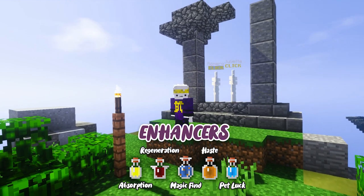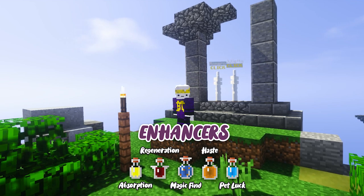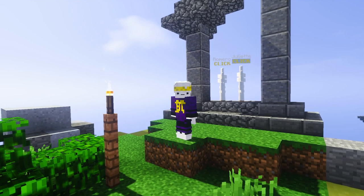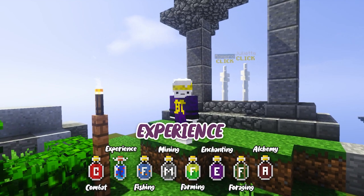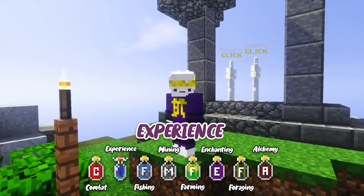Enhancers are mainly here to improve luck with potions like magic find or pet luck, but also with haste, which is one of the main potions for skill grinding — if we're talking about foraging or mining, for example. Lastly, XP boosts are exactly what their name already says: they boost the XP you can get from whatever skill you choose.